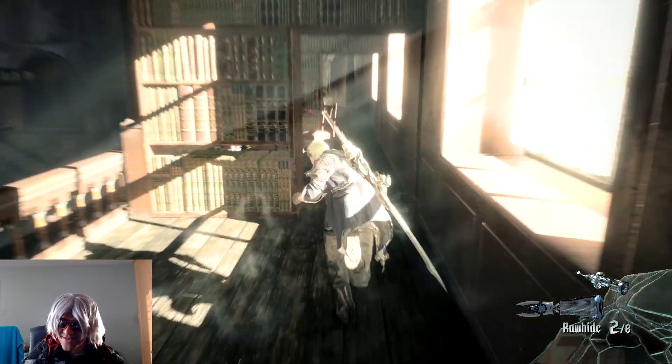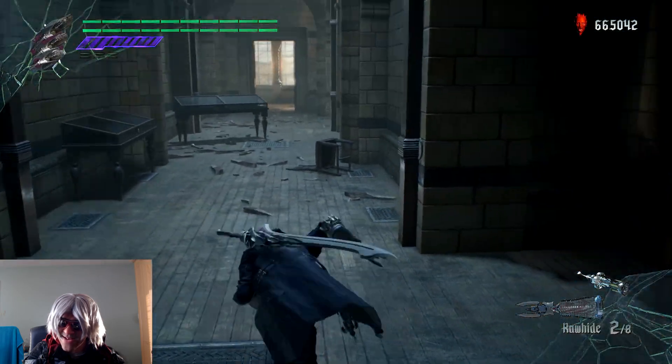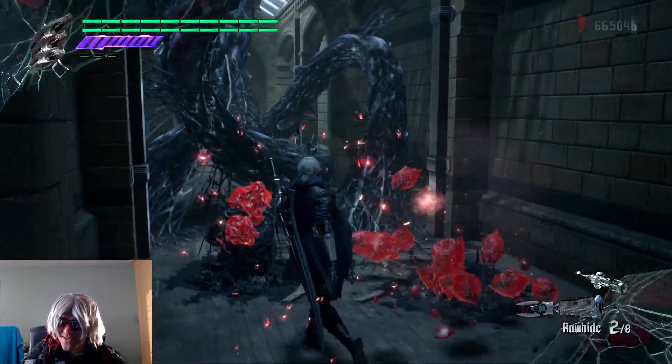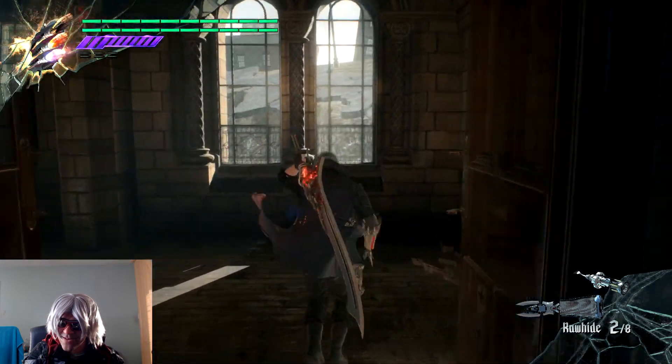Rawhide is alright - I haven't used it a lot in this let's play. Basically you get a nice range attack but I just like Overture and Punchline much more. I do like Mega Buster but it doesn't do that much damage - that's the problem with it.